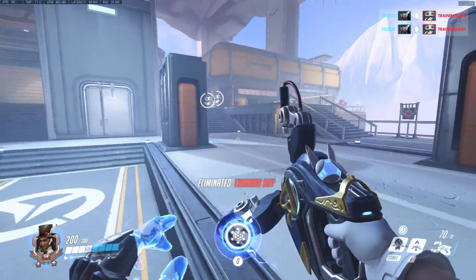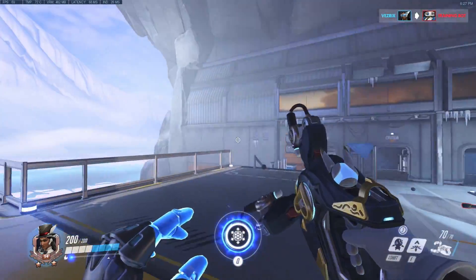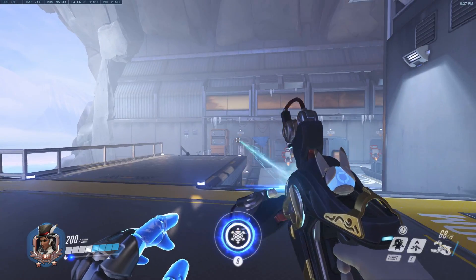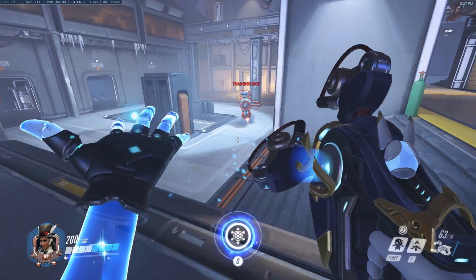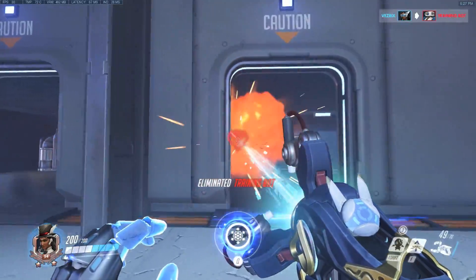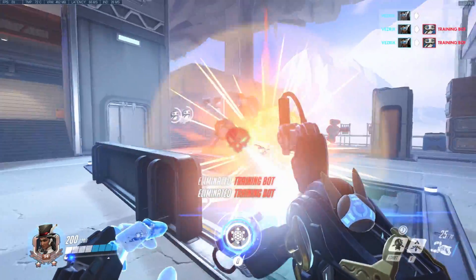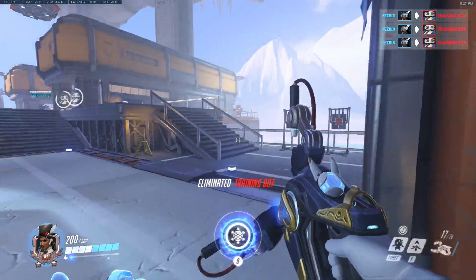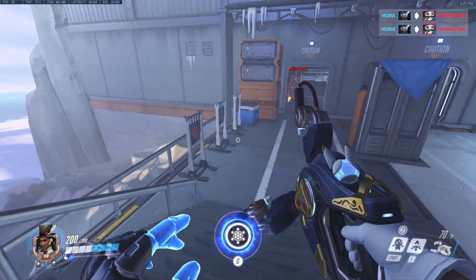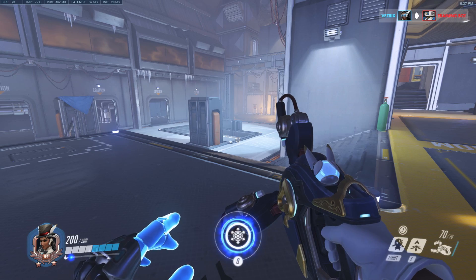It's just Zarya's beam but with more damage. She can charge it off of enemies' shields, and it doesn't cost her ammo if she does so. She is now the god of destroying shields — she is completely anti-Reinhardt. We might actually finally have a counter to Brig other than Pharah. That's the about the only upside to this.